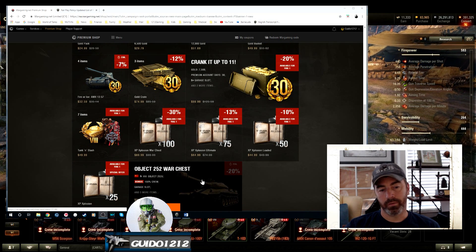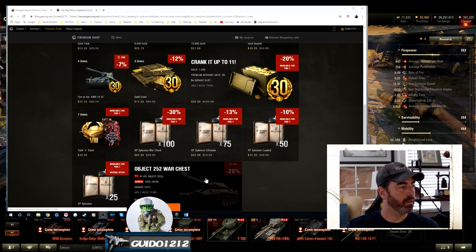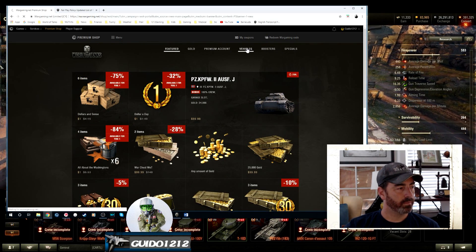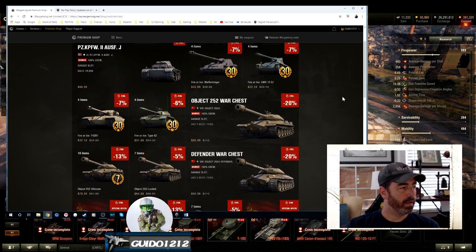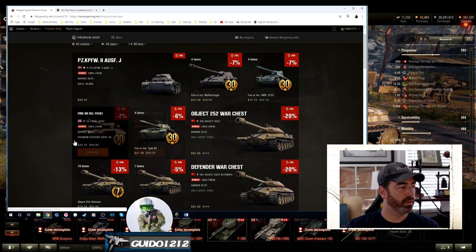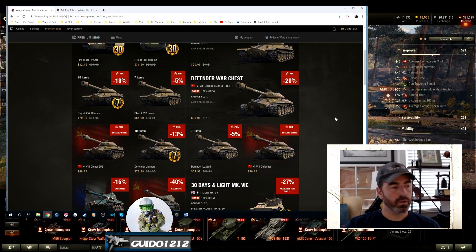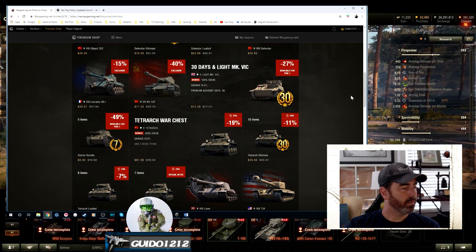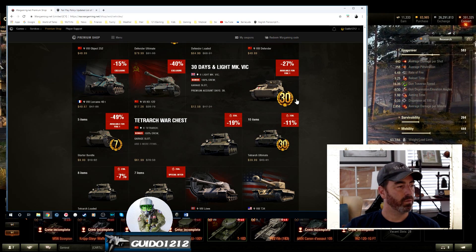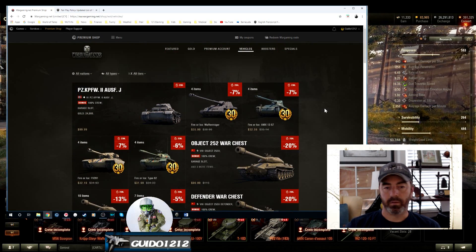The Object 252 and Defender are on sale — those are really good premium heavy tanks, they're Tier 8.5. The AMX 1357 is still on sale with that 30-day deal. We've got the AMX 1357 from the fire and ice thing that was going on last week — some good tanks in there, the only one I don't recommend is the Stair. There's the Object and Defender in various package versions. The VIC with 27% off with 30 days and a little Vic Mark BIC, which is a useless tank — you're really getting the 30 days if you're interested. That's pretty much it. Really kind of boring on the deals right now.